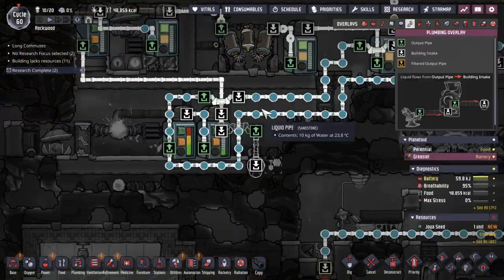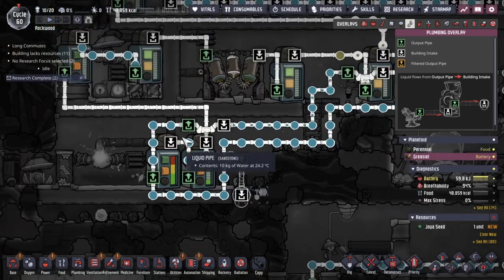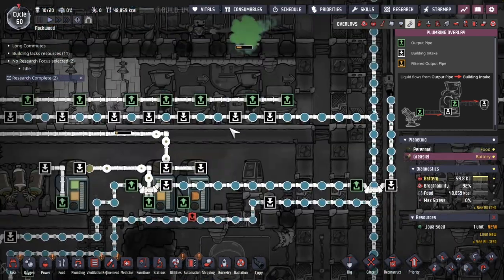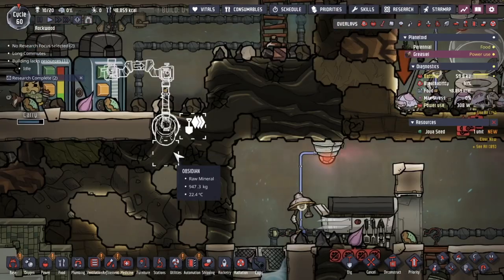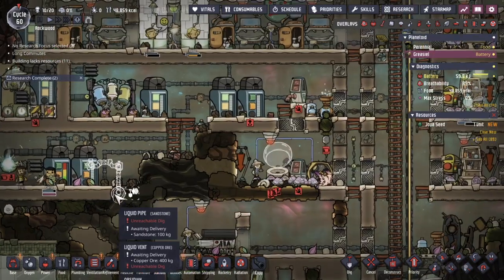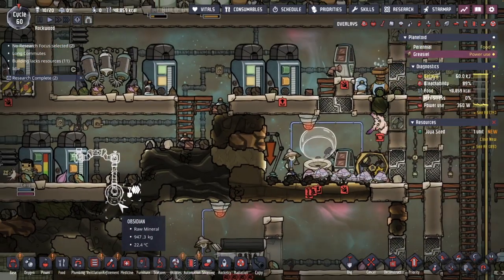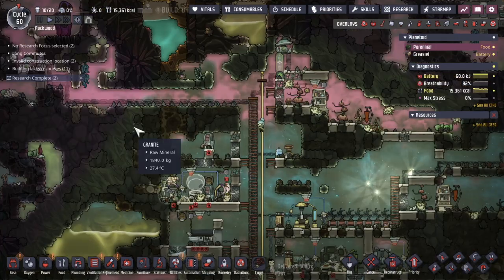Water from the cleaning system is backing up, and I don't want that to completely back up such that the toilets aren't operational. Not the best solution, but I'm just going to dump it here for now just in case. I'd rather have a spill of water here than the dupes spilling their mess all over the base.